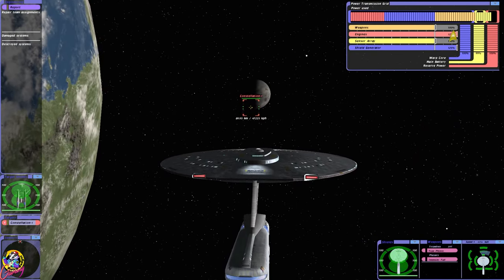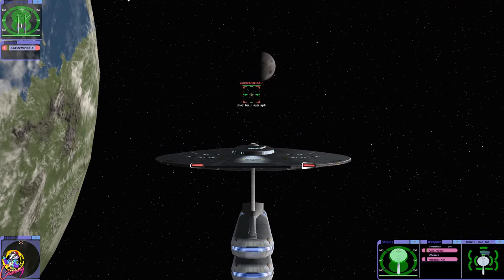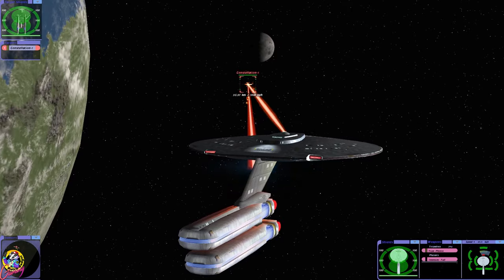The Stargazer of course is less advanced than this ship — this is a newer ship — but the Stargazer can fire six photon torpedoes while we can only fire four, so it may balance out.